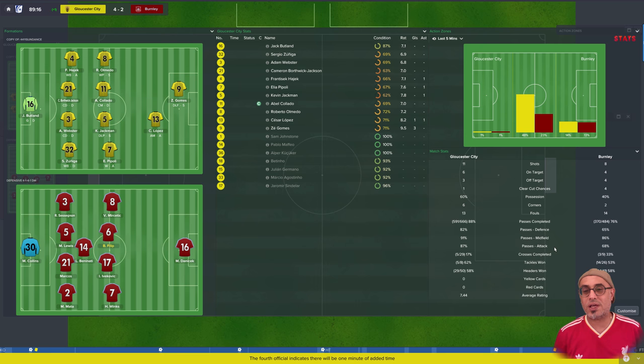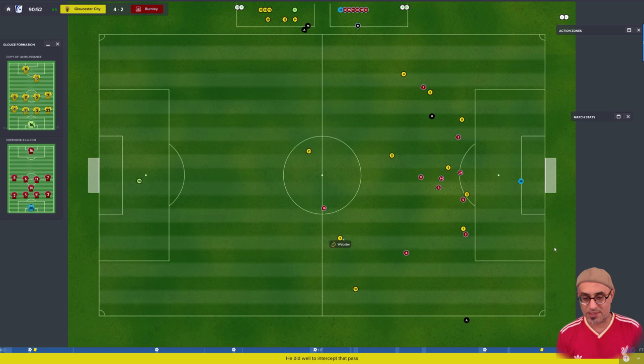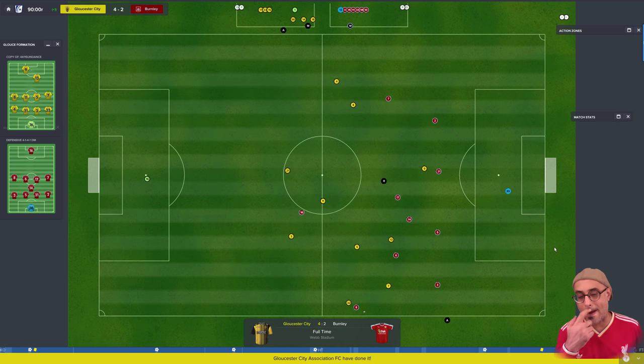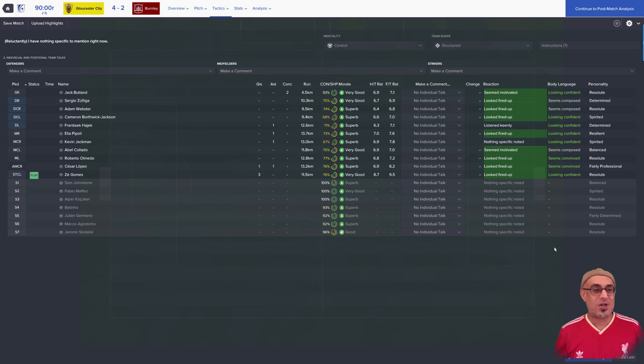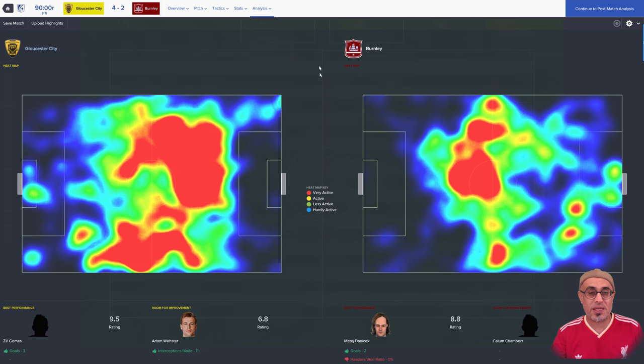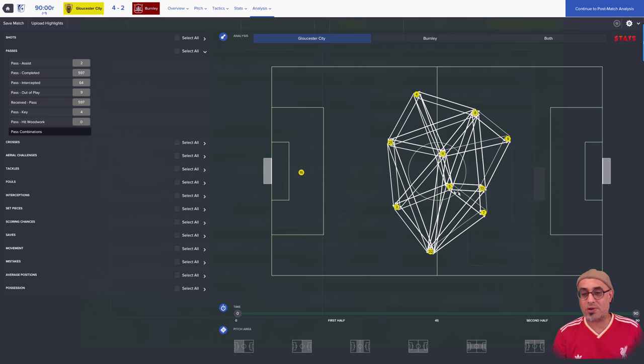We've turned things around. Hajek has definitely played a much better game since that disastrous goal we conceded. The match ends 4-2. Pass completion ratio 94% — not too bad, boys played pretty well. Looking at the heat map, I would expect this from a 4-4-1-1 — a pretty dominating performance. Looking at key pass combinations, we didn't have problems moving the ball around, transitioning very smoothly from one end of the pitch to the other.